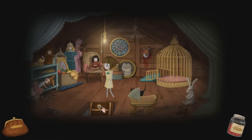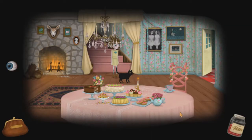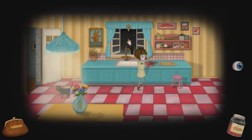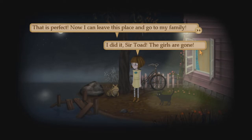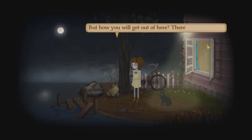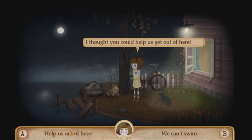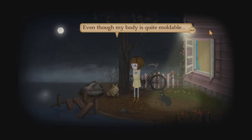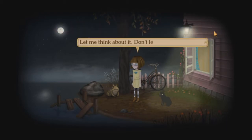So now we head back downstairs and move out, walk through. 'Okay, I did it, Sir Toad — the girls are gone.' 'That is perfect. Now I can leave this place and go to my family.' 'I want you to do that too, sir. I finally found my kitty. I just want to go home now and be with Aunt Grace.' 'But how will you get out of here? There is no boat.' 'I thought you could help us get out of here.' 'I would love to help you, but I'm too tiny. Even though my body is quite moldable, it would be impossible to carry you both to the other side.' 'Let me think about it. Don't leave us yet, please.'